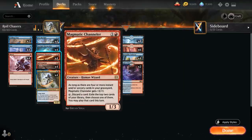We have the full playset of Magmatic Channeler, a 2-mana 1/3 human wizard. As long as there are 4 or more instant and/or sorcery cards in our graveyard, Channeler gets +3/+1, turning into a 2-mana 4/4. It also benefits from mill decks in the format — if the opponent mills us, we end up with more instants and sorceries in the graveyard faster. We can also tap Magmatic Channeler and discard a card to exile the top 2 cards of our library and play one of them this turn, giving us a nice way to loot away extra lands or additional copies of Kaza.